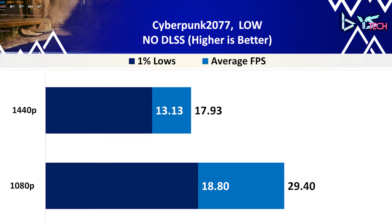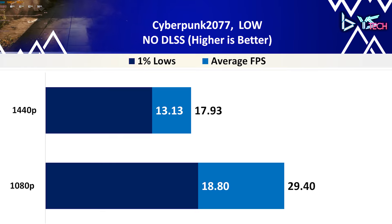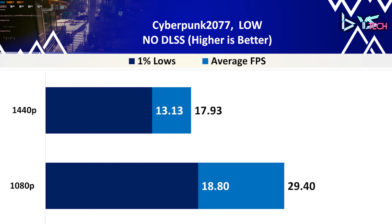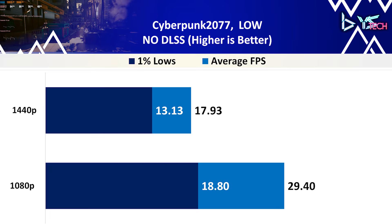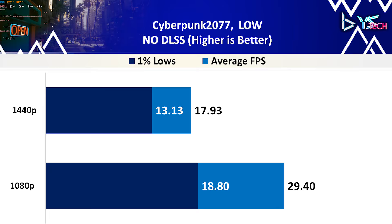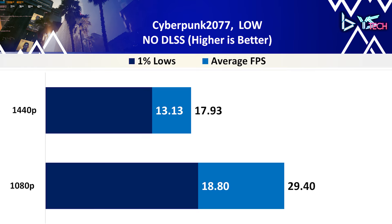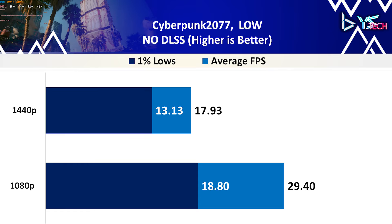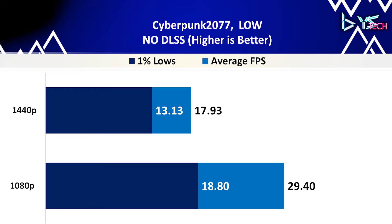My name is Bizito and today we're going to be finding out if the 1050 Ti is any good in 2024. The test system I have here is a Ryzen 5 5600 with no overclock, the Gigabyte 1050 Ti with 4GB of VRAM, and 32GB of DDR4-3800 Patriot Viper memory. The rest of the specs are on screen. I'll be doing a 12-game benchmark with an overall comparison at the end and some pricing data as well.